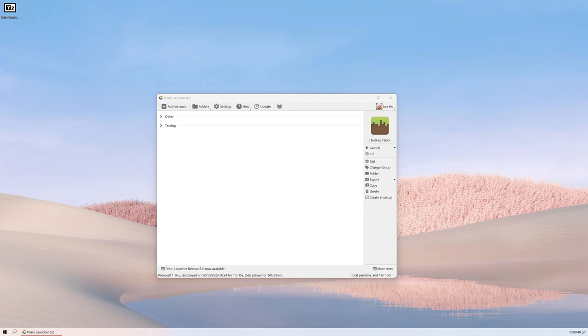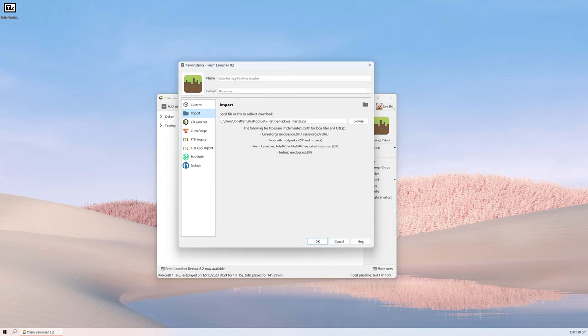First, click on the link in the video description to download the zip file. The zip file will be called 'beta testing pack wiz master dot zip'. Next, open up a MultiMC-based launcher such as Prism Launcher — this is the one that I use and I really like it. Drag the zip file into here and it should create a new instance. This window should pop up prompting you to enter a name and a group, but you don't really have to, so you can just press OK and it will import the mod pack for you.